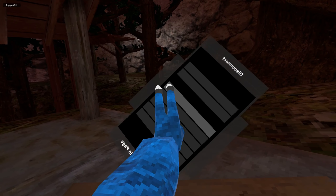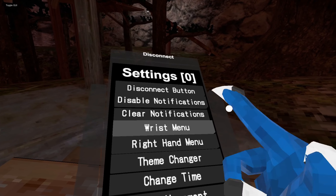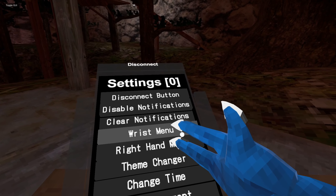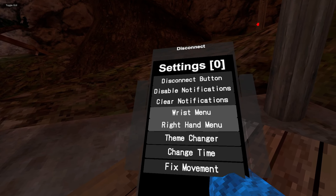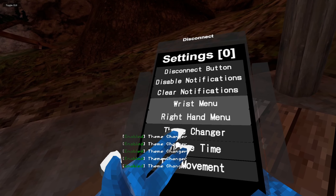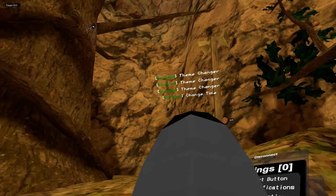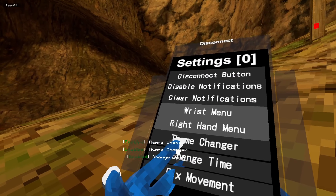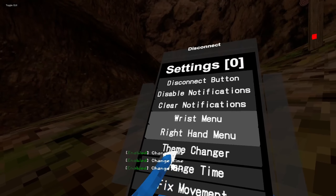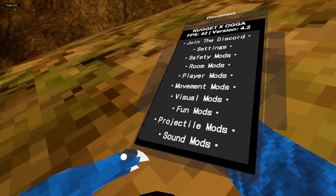We have Wrist Menu, which means the menu is on your wrist. If you don't do it, it'll be like in front of your face, and I don't really like that, so I'm glad this is enabled automatically. We have Right Hand Menu — this just means it's going to be on your right hand. We have Theme Changer — it changes the theme. We have Change Time, which changes the time in-game, so you can change it to night or day. Then we have Return to Page.